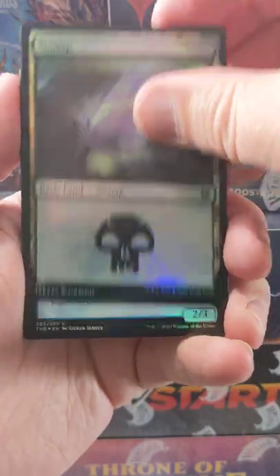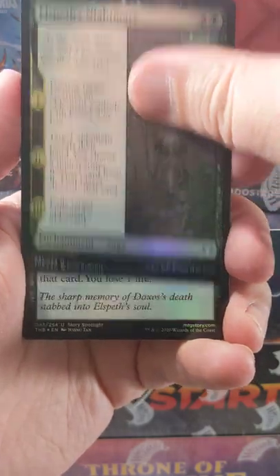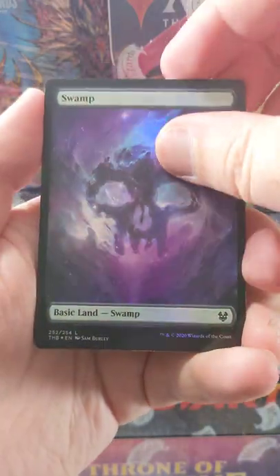Lizzie and Karyatid — always good, nice to have. There's our Swamp. We've got Elspeth's Nightmare as our first uncommon. Agonizing Remorse is a really good card. There's a Plains, Full Arts, and a Full Arts Swamp as well.